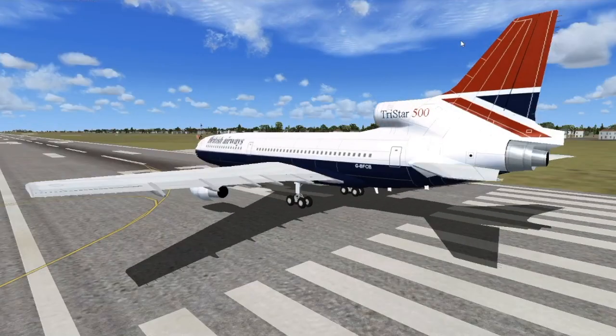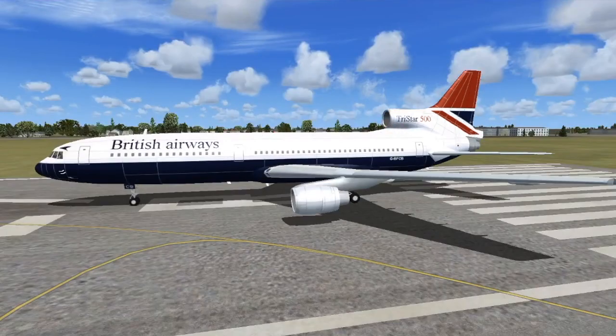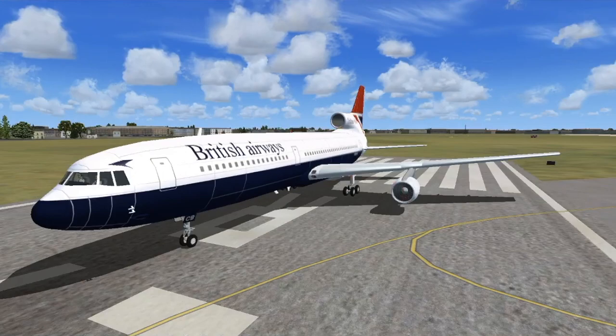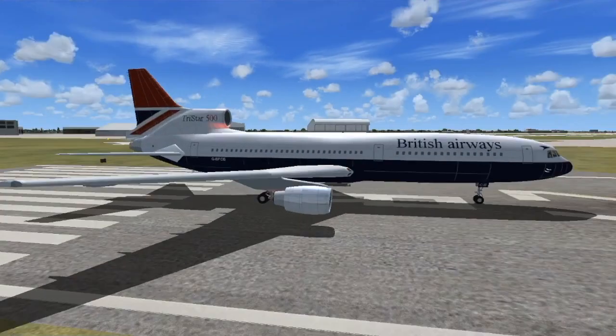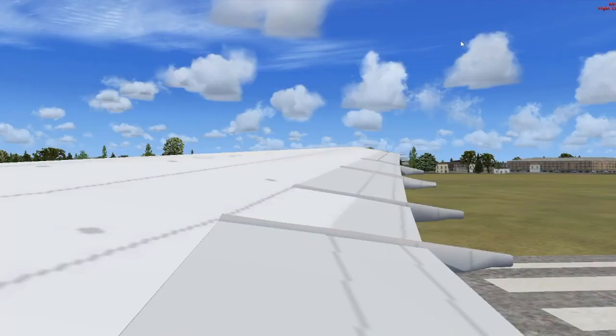Hello! Today we're covering the L1011 Tristar. The plane — it's almost like the MD-10. It's a nice plane, but let's first take off and then I'll tell you more about the history.